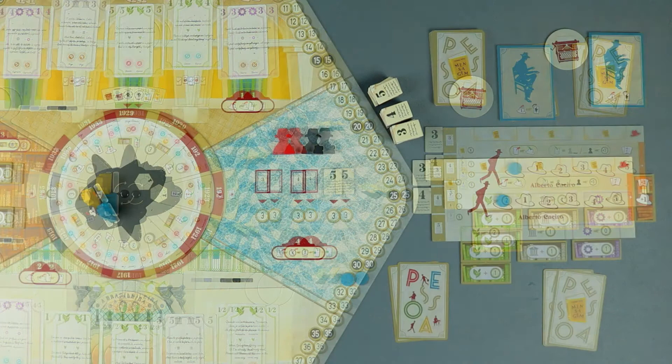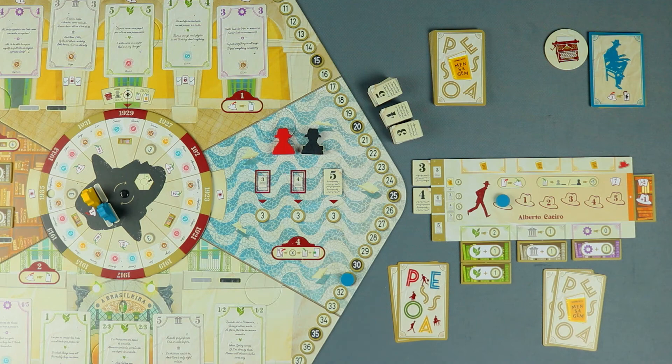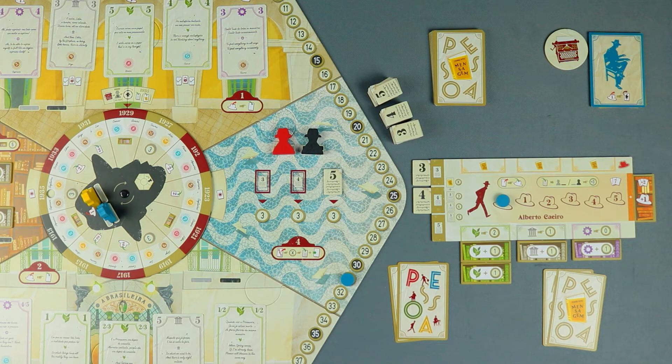By moving and performing actions, the players end up exhausting all their energy. To refuel their energy to the maximum possible — including the extra slots earned with bookshelf tiles — a player can choose to rest, removing the heteronym meeple from the main board and placing him next to their own player board. Besides resting and astral map bonuses, you can also discard cards to gain energy; a player can do this as many times as desired, but only at the beginning of their turn. For example, I have no energy left and I plan to collect some inspiration cards on my next turn, so I decide to rest, moving my energy marker to the maximum space and removing my meeple from the main board.